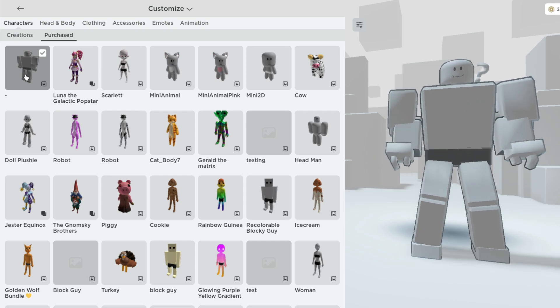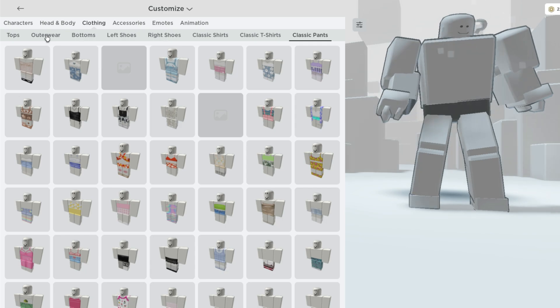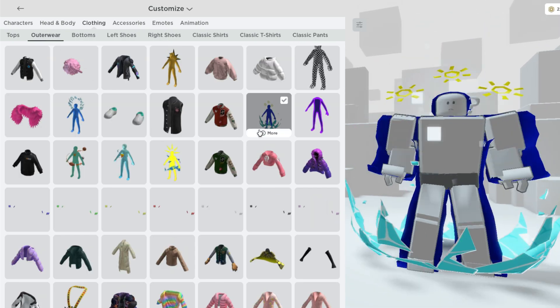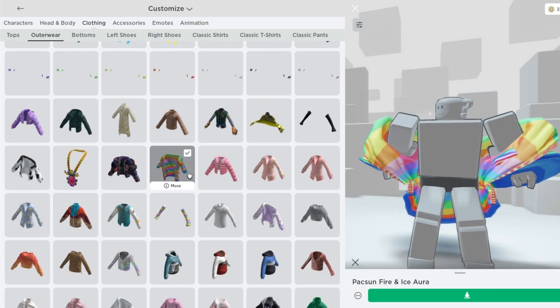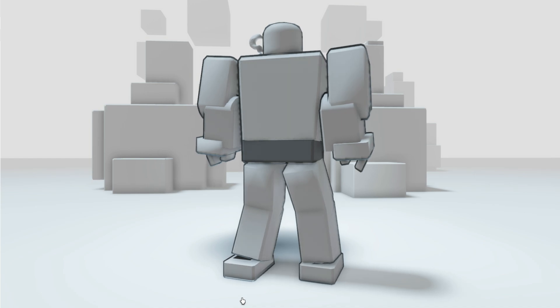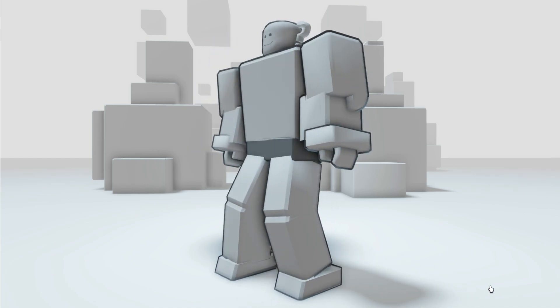I think this looks super cool and I want to see what we can accessorize with. The classic clothing doesn't work; however, the 3D clothing and auras all work perfectly with this bundle. I'll leave a link in the video description so you guys can get it now for free.